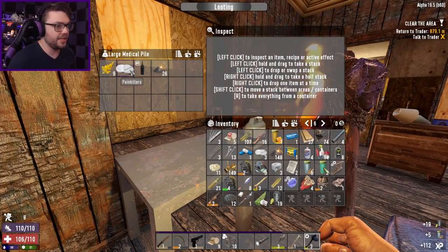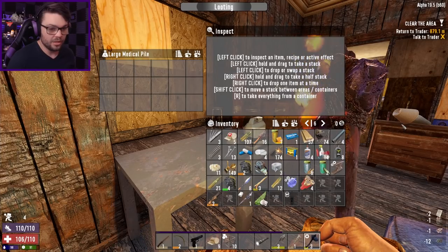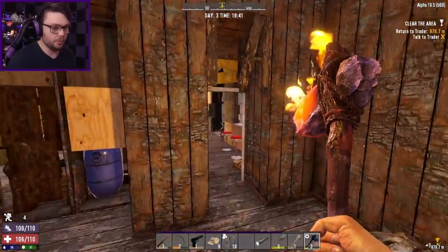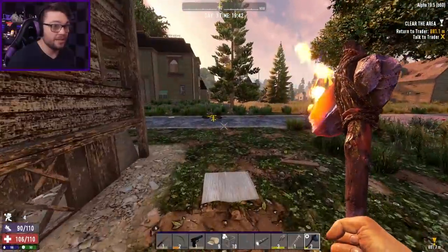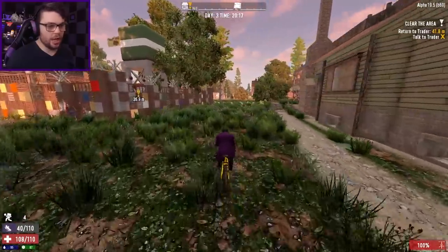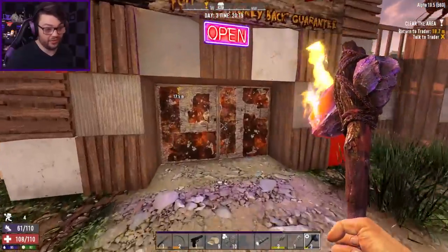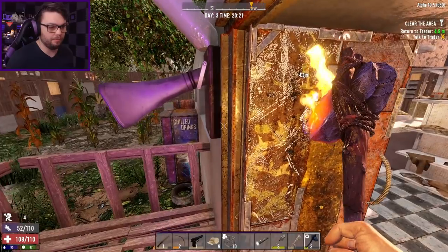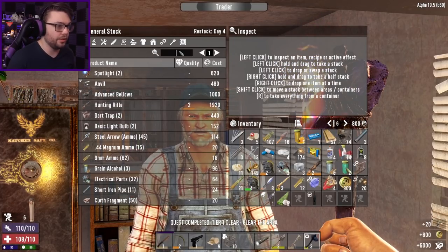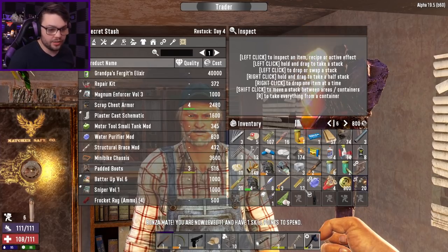I'll grab the medical supplies on the way out. Iron spear schematic — it's worth a bit of money and I'm not going to make a spear, so may as well sell it. I've made it back in reasonable time. The reason I was rushing so much to get back to Trader is I had the thought that he may actually have some bow parts that I've overlooked — I may have even sold him some bow parts because I forgot I could actually make myself a wooden bow. No bow or bow parts in inventory or secret stash — okay, I'm not missing anything.